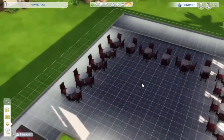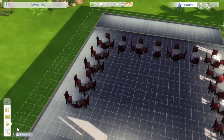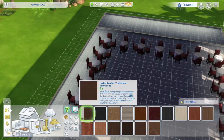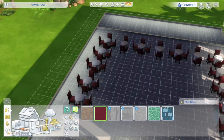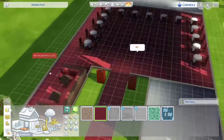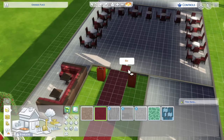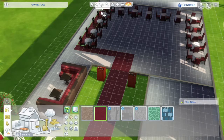VIP customers can use that corner booth for a bit of privacy. The plan is for people to sit around the edge of the restaurant, and in the middle there'll be a piano and music acts - so customers can listen to music while having their classy meal. I'm going to experiment with the floor a little bit as it looks a bit plain right now.